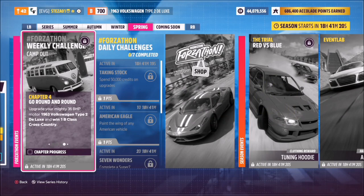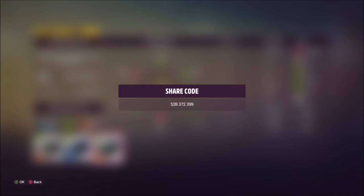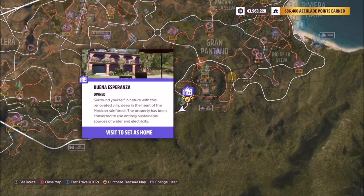The third and final challenge wants you to win a B class cross-country race. To do this we have to tune our car to B class, so I've created a tune for you to use. The share code for this is 528 372 399, and this is of course available for all of you to use.